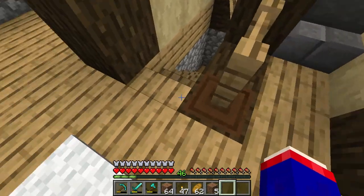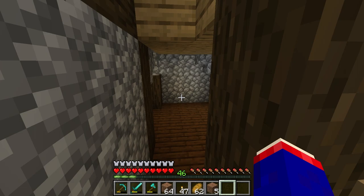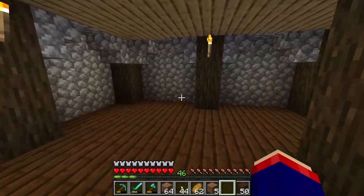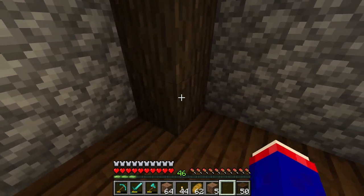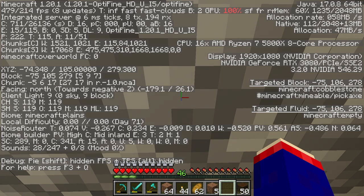That brings me to the next section, which is digging my tunnel to the house. I'm going to do some quick off-camera math and then I'll be back with the results. I went ahead and got the coordinates for my cave tunnel. This wall right here is where it's at, so this is going to be the closest. I am at X negative 74, Y 105, and Z 279.